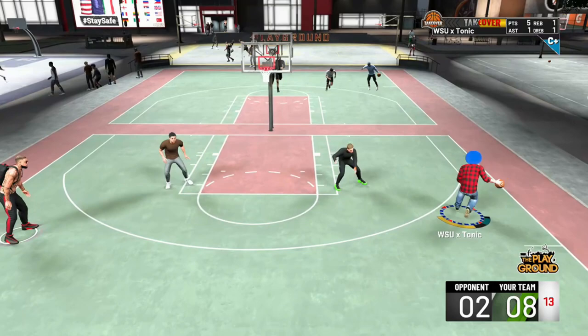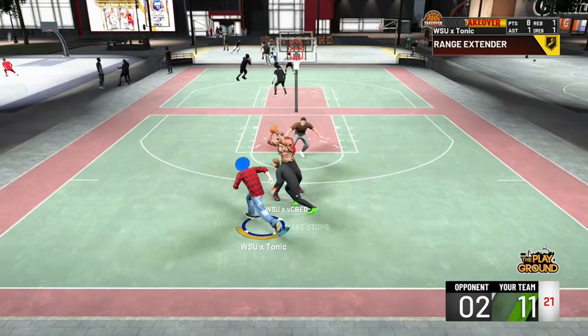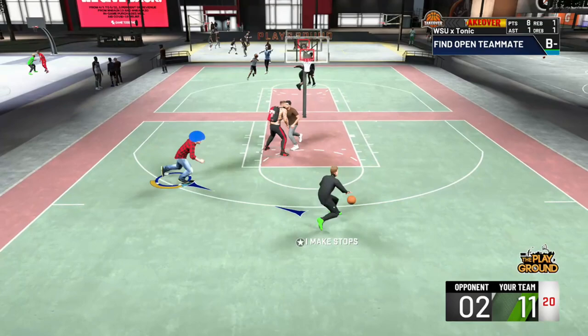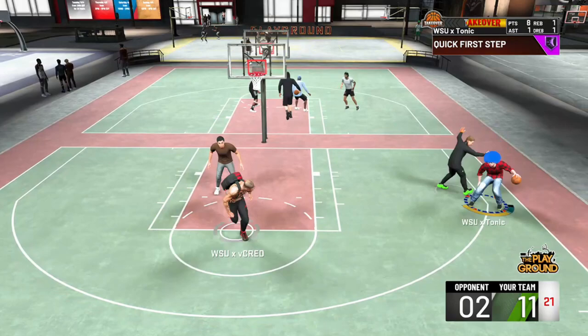If you like using dribble moves that are kind of spammy — a lot of people with the Allen Iverson size up, sometimes even with the Steph Curry — they spam that so much that they're completely blinking, and it's not going to work. On Hall of Fame in this gameplay, my energy is basically not going down at all. It's going to move pretty much the same even with gold and silver. So as long as you're not spamming the dribble moves, you're good to use it on gold and silver. But if you have the playmaking badges — at least 15 to 20 — then go ahead and throw that on Hall of Fame.